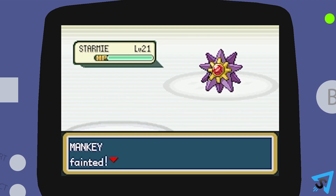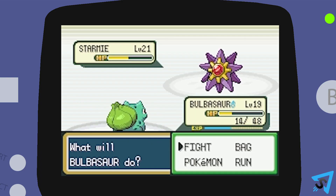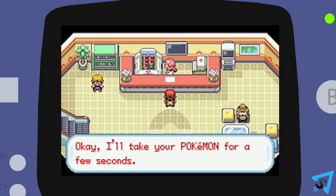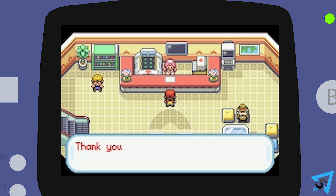If any of your Pokemon faint or are low on HP, you can bring them to a red-roofed Pokemon Center to get your entire party healed. Healing at a Pokemon Center also restores all moves' PP for all your Pokemon.